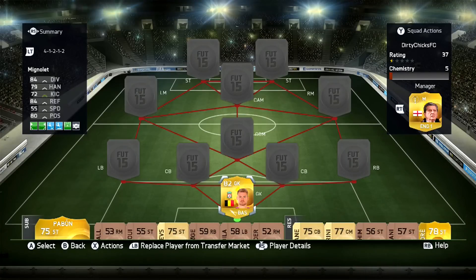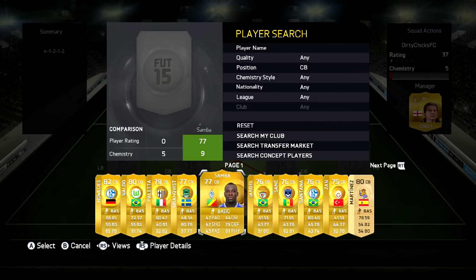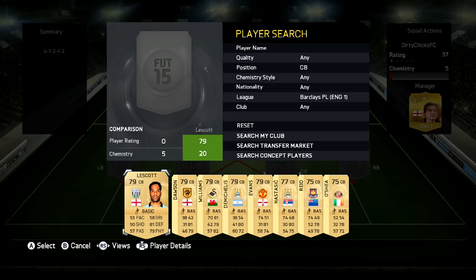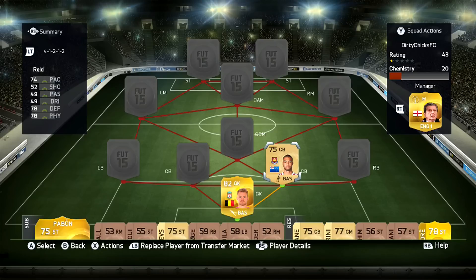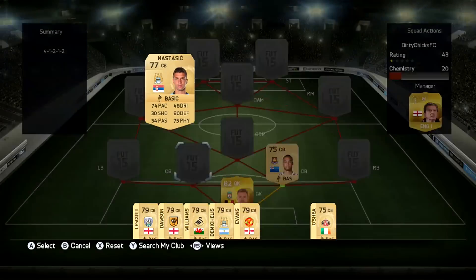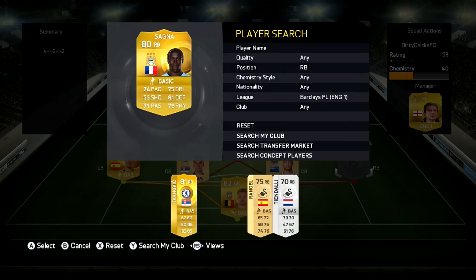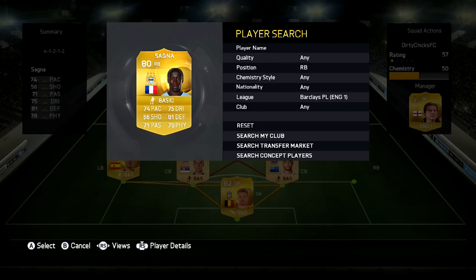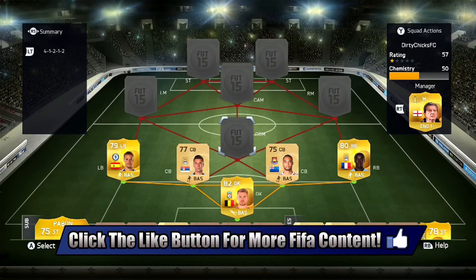So in goal we have got Simon Mignolet, the Belgian Liverpool goalkeeper. At centre back we have got Rosie Reid from West Ham — really solid player. Look at his pace, 74 pace and 78 defending; for a non-rare gold card that is actually pretty decent. Pairing up with him we are going to have Nostasic, so we do have two pretty fast centre backs so the defence isn't too slow. Left back we're going to go with Azpilicueta from Chelsea, and at right back we are going to go with Sanya. I would have picked Ivanovic but his pace isn't too great. The back line worked out really well for me.